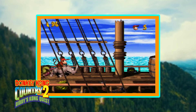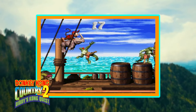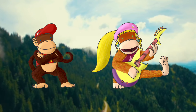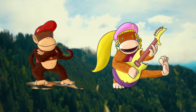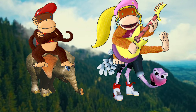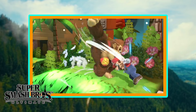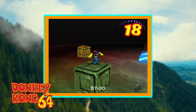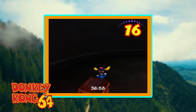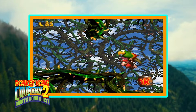The side special will be summoning Rambi, who will smash into things a bit like Wario's bike. It's possible to also randomly summon Ellie the Elephant and Expresso the Ostrich to vary how the move works. Dixie's up special acts similarly to DK's original up special with a lot of the same hitboxes, but if you're Diddy you could have Squawks and fly in the air with a couple of extra presses of up-B to fly just that little bit higher.